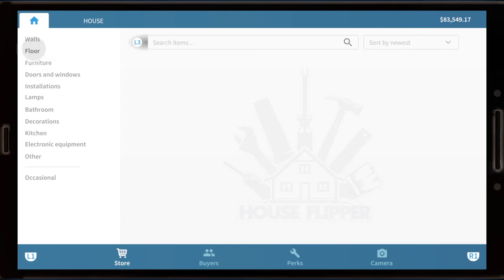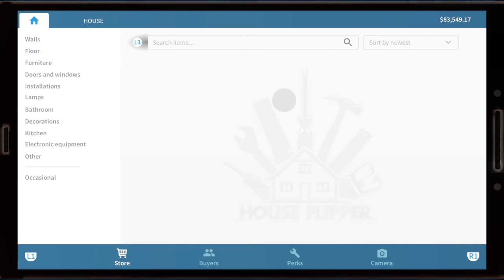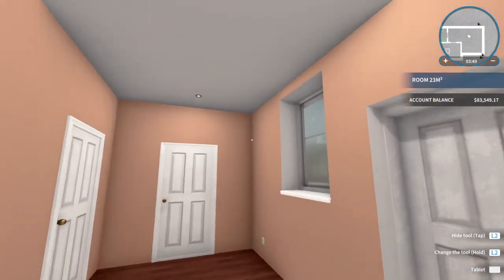Let me check here. It's literally one of the first colors you pick up in the game. Oh, copper coin. Yeah, that was this color. So I painted the entire place.